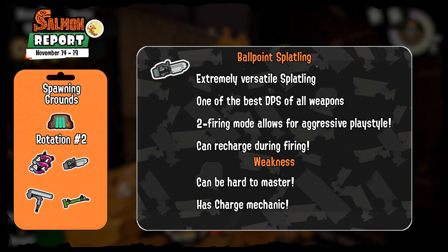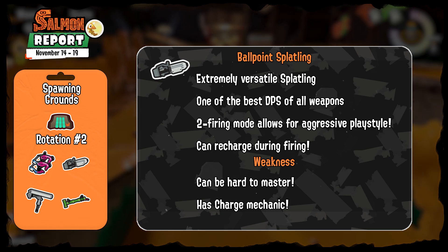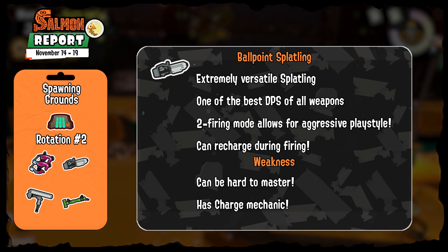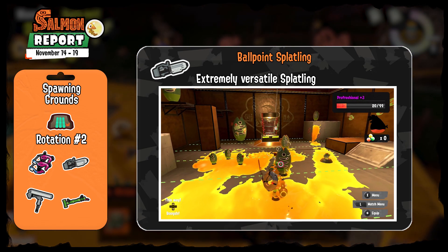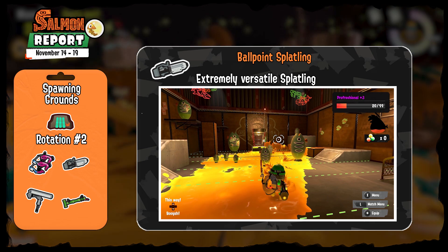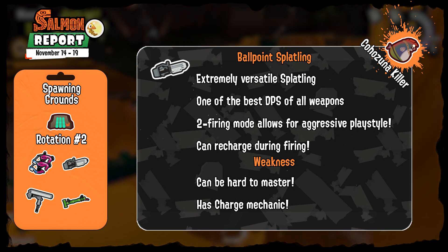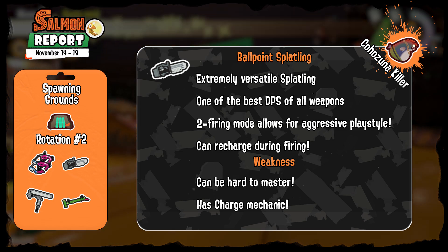The Ballpoint Splatling is the most versatile Splatling overall and probably the best. It has two firing modes: a quick burst fire at the beginning of a charge followed by normal long range firing, and you can control this. Since the Ballpoint Splatling can recharge while firing, you can choose to burst or fire normally by charging to maximum to always start with a burst, or recharging partially around halfway to remain in long range mode. Its burst fire mode is also one of the best DPS in Salmon Run, making it a Kohazuna killer during extra wave.